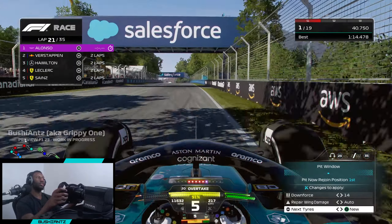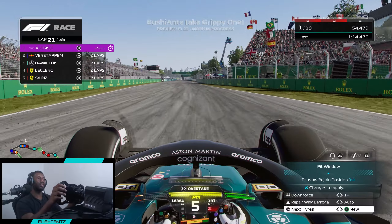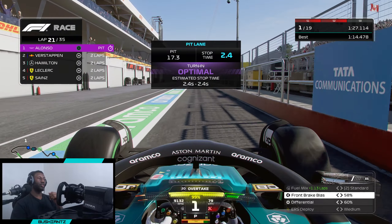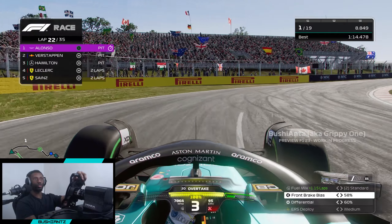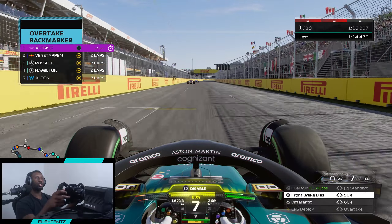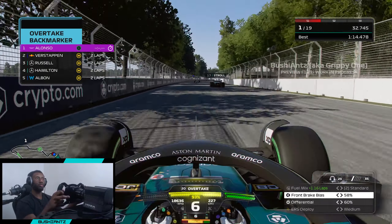We're halfway through our final lap on the slick tires, heading to the pits for intermediates. Losing another 23 seconds but I don't think that's enough for Verstappen to get his position back - we're going to be two laps ahead of Max when we exit on intermediate tires. That's when we'll see how the pace is between myself on intermediates and the AI on slicks. We come out 23 seconds ahead, two laps ahead of Max - absolutely bonkers.